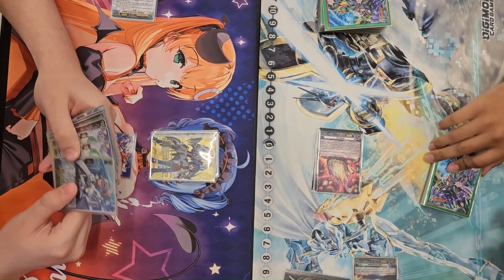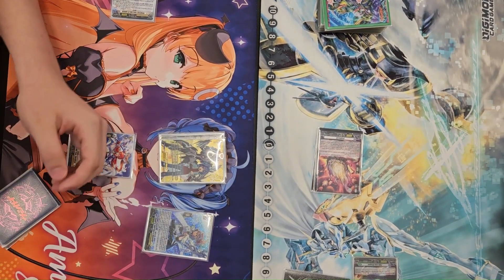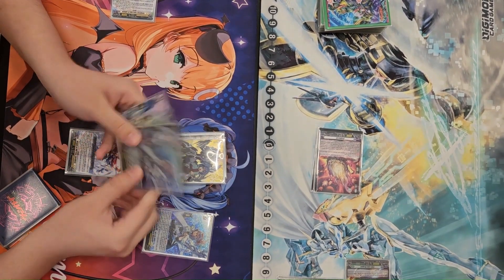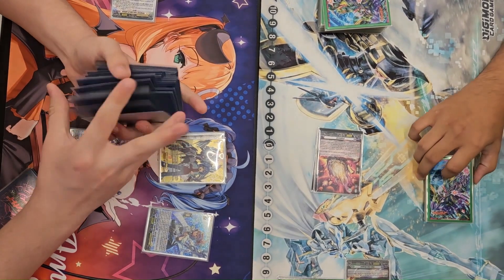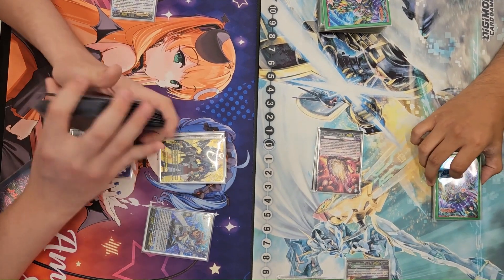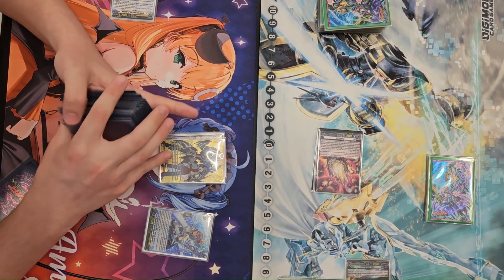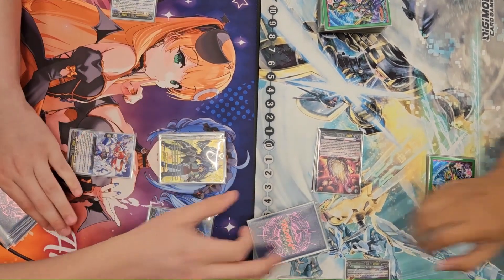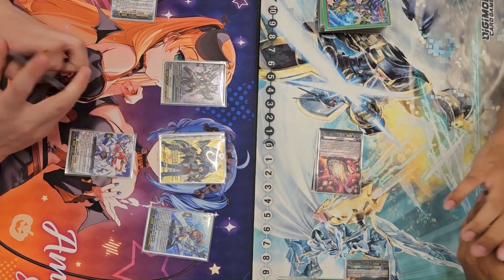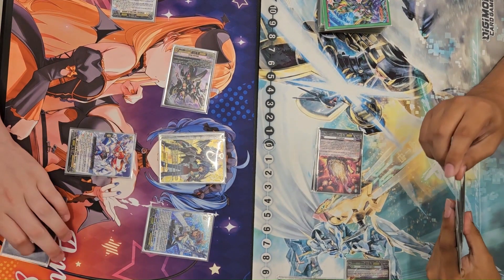We see that Grade 2, which I find to be very annoying. It uses Soul Blast 1 to check the top 5 — you add a Blaster to your hand and discard a card, or call a Blaster. Most of the time we're just going to be calling it. We do see a whiff off of that, not going to be able to add anything. However, with that Blaster Dark in hand, we can just call it down, which is what we're doing here.